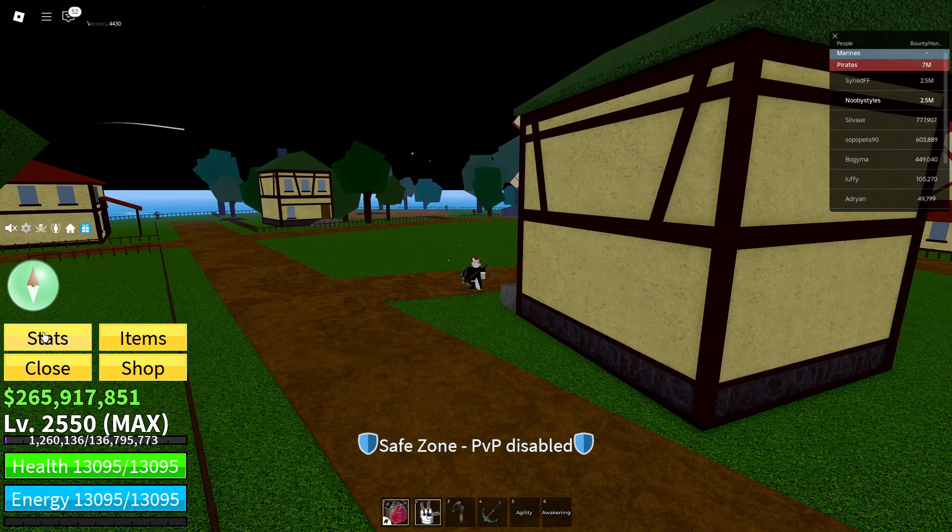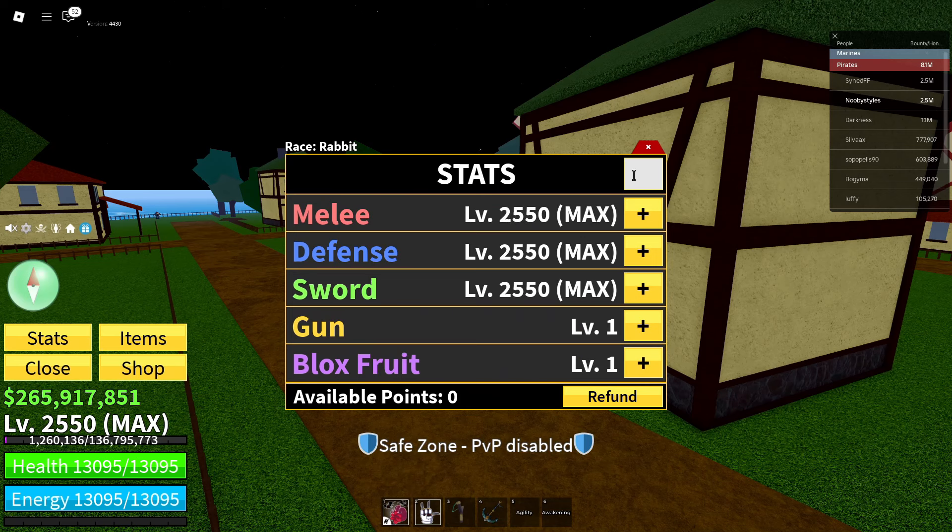Now click on Stats and go over to the stat bar where you put the stat amount, and put the maximum amount of stats that you currently have — not the max of the game, but the actual max stat points you have available. Enter that number and confirm it.